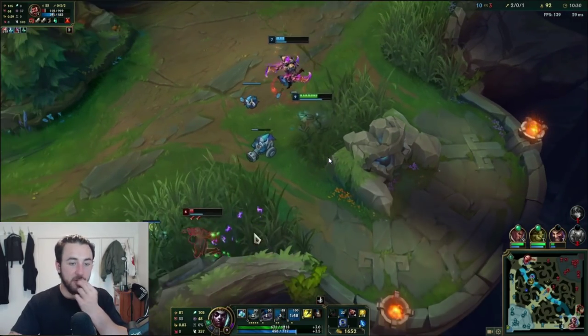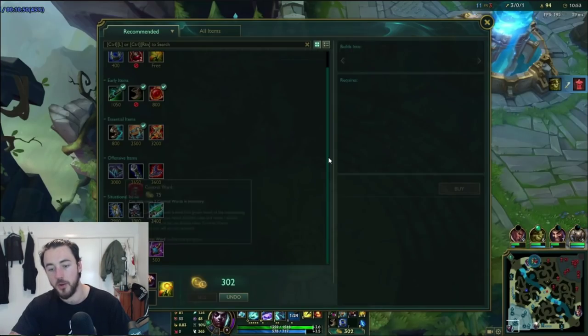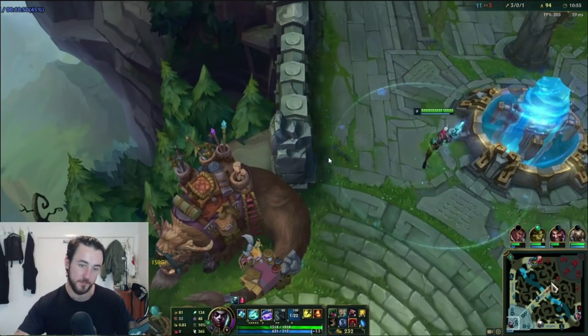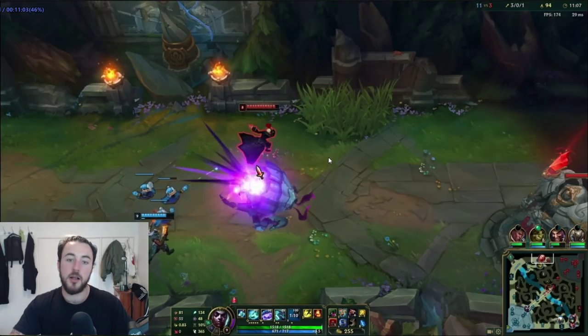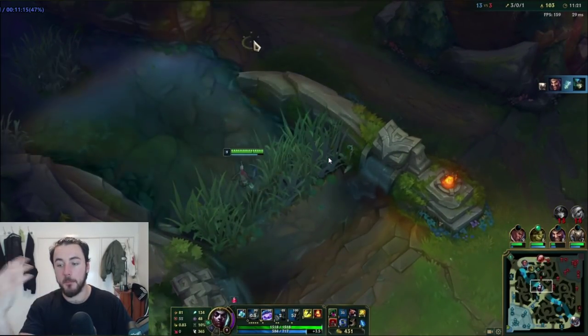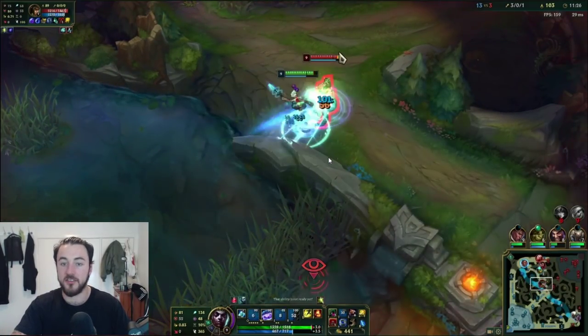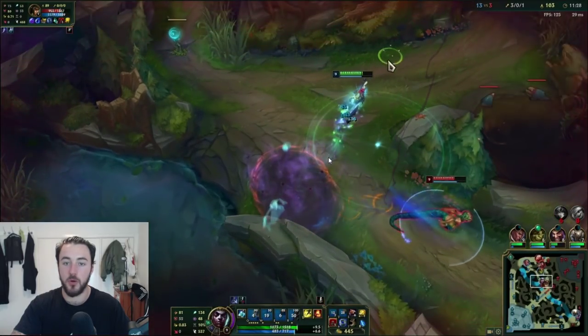I actually thought he was going to Q me into the wall and potentially kill me, so I end up using my R preemptively there. Anyway, we get that, I get my Proto Belt — beautiful. I'm in a really nice spot here and I come back to mid lane. Ideally, I want my bot lane to actually break the tower so I can begin to get into the side lane — that's what I really want.